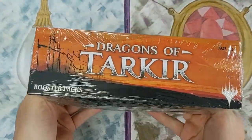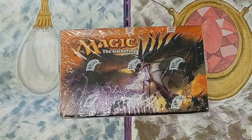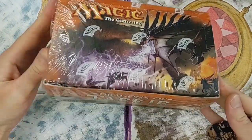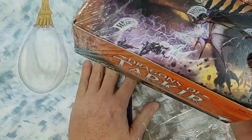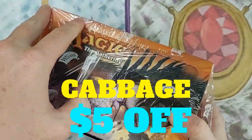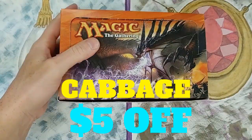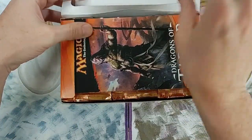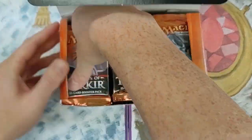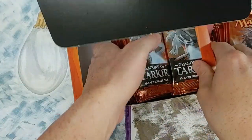We got ourselves a Dragons of Tarkir booster box. Thanks for tuning in, let's do this. Also, I got merchandise now - if you use promo code CABBAGE, all capitalized, C-A-B-B-A-G-E at checkout, you will save an extra five bucks.